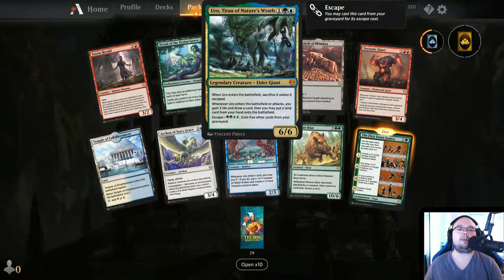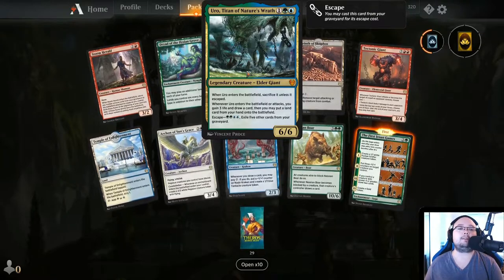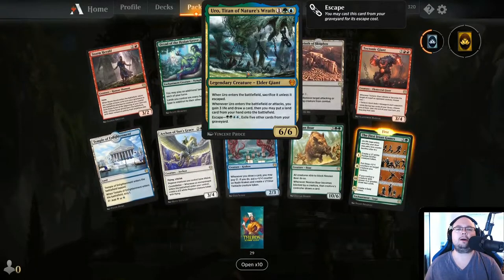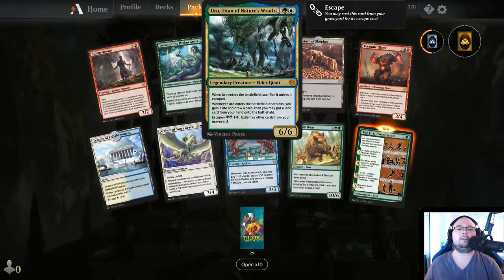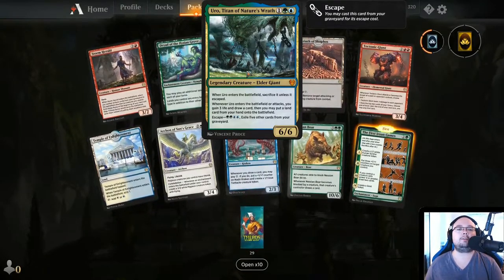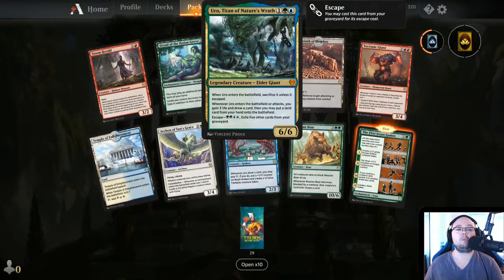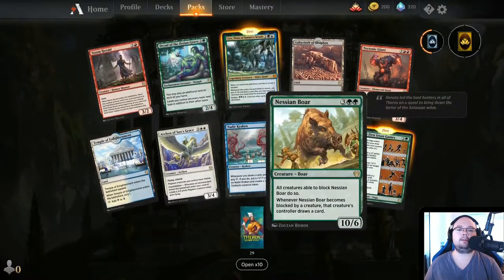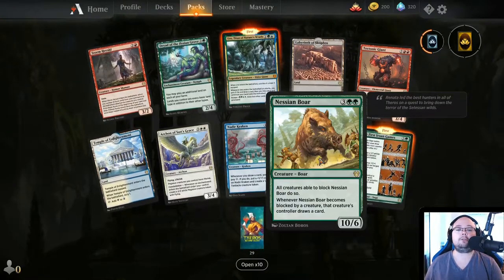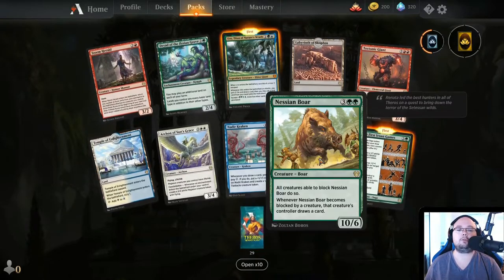Uro, Titan of Nature's Wrath — an Elder Titan. When Uro enters the battlefield, sacrifice it unless it escaped — so you can't play it from your hand. When Uro enters the battlefield or attacks, you gain 3 life and draw a card, then you may put a land card from your hand onto the battlefield. Escape cost is 4 mana, exile 5 other cards from your graveyard. I think this is kind of good — I can see this being good. Nessian Boar — all creatures able to block it do so, and whenever it becomes blocked by a creature, that creature's controller draws a card.